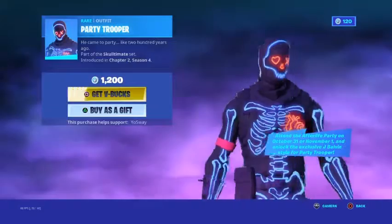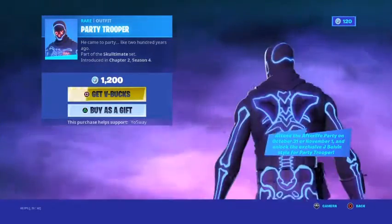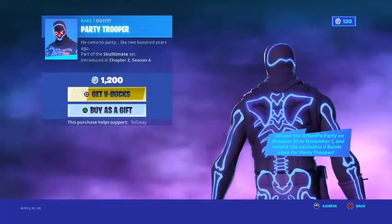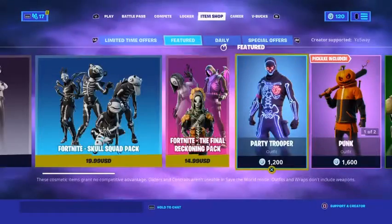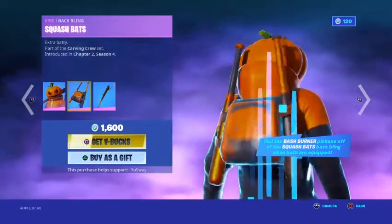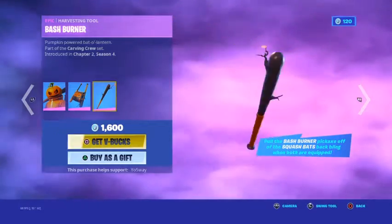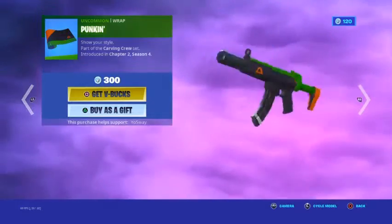Party Trooper is back. Tomorrow on Halloween or November 1st, if you go to Party Royale and participate in the J Balvin event, you can get another style for Party Trooper. Punk is also here with candles inside his eyes, along with the Squash Bats, the Bash Burner, and the Pumpkin Wrap.